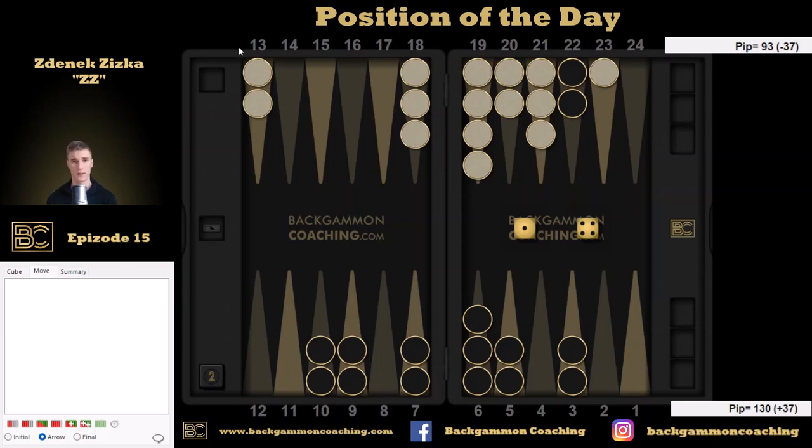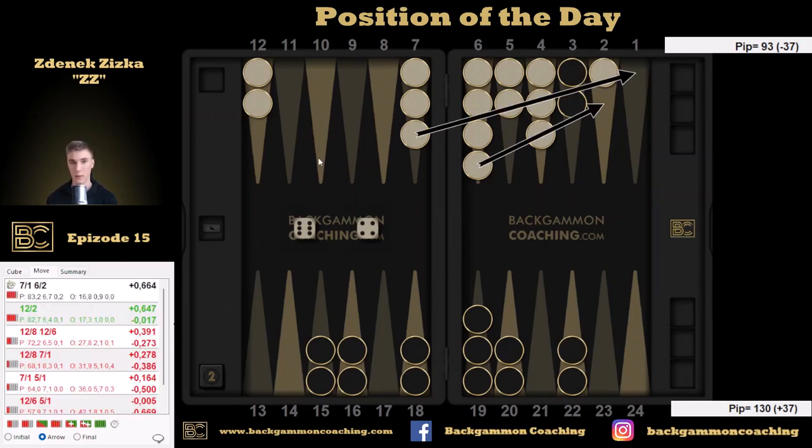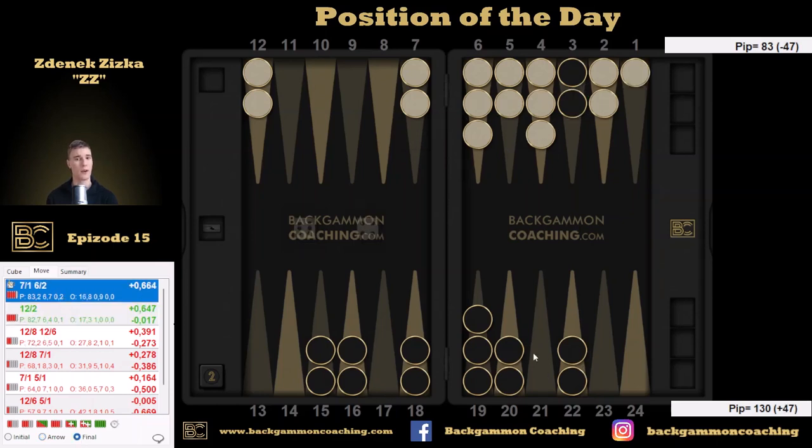If I manage to hit him on the next throw — if I get lucky and he leaves the shot as we saw he can — then I definitely prefer this position. The opponent may leave it, but correctly he shouldn't, because now it doesn't matter for him when he's going to leave it. Even if he doesn't do that, I'm going to build my 4-point without leaving an unnecessary blot there. And once he leaves that 12-point, I'll be able to hit him and not risk anything.